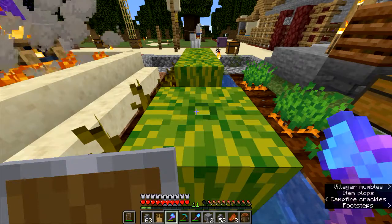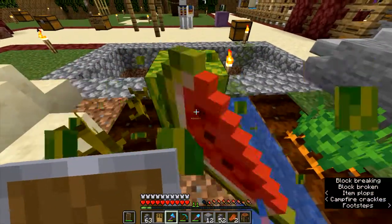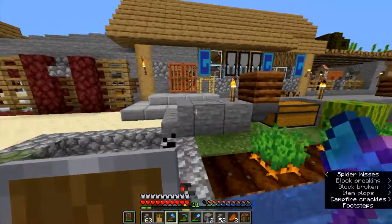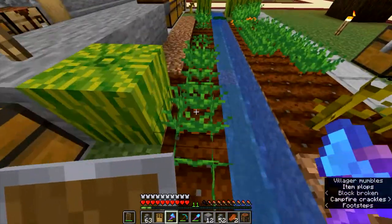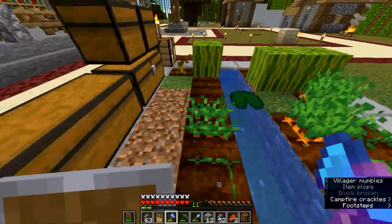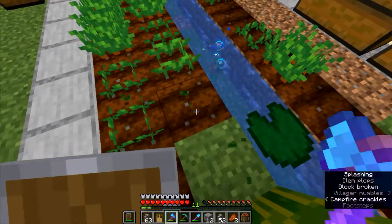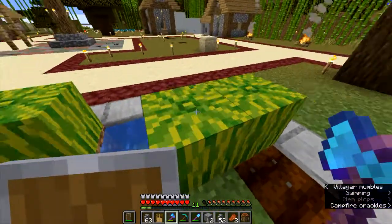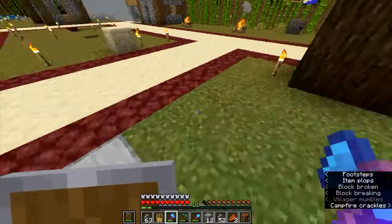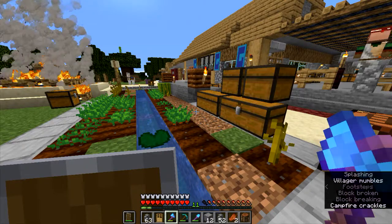You can eat watermelon as a food source, but you can't breed villagers with them. To breed villagers you seem to have to use bread, carrots, or potatoes. But if you like the block that a watermelon makes, you can actually reassemble the pieces of watermelon back into a block. I think it takes nine slices to make a block.